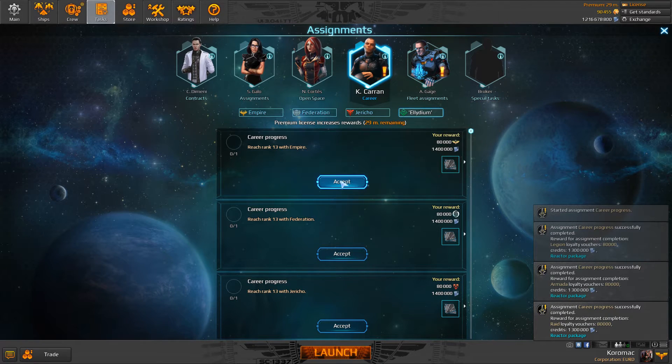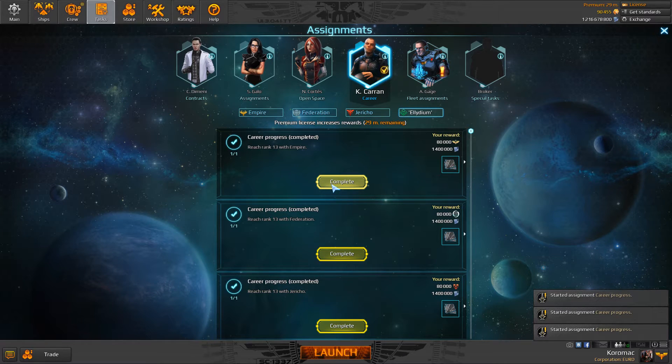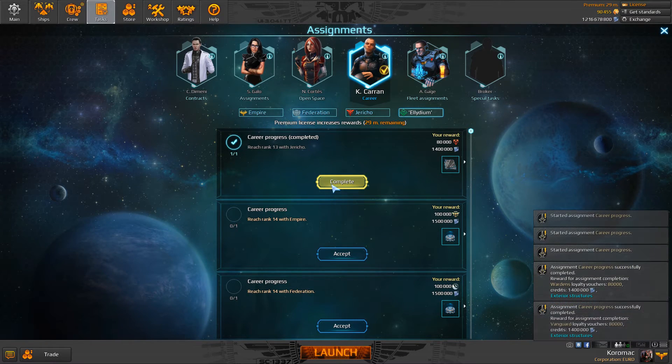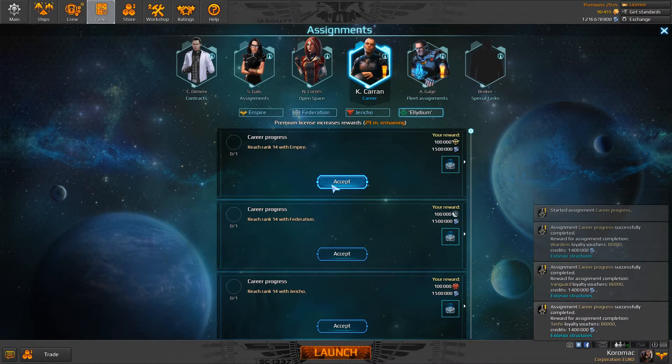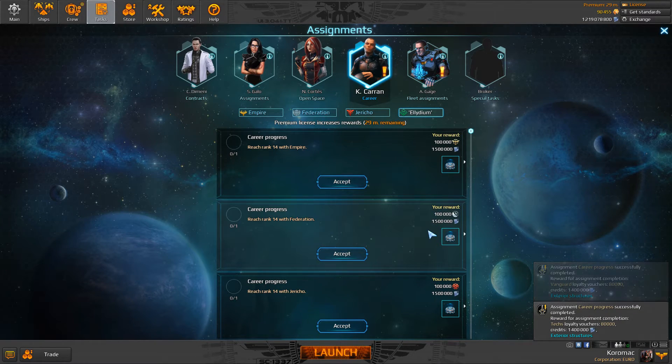Now we have exterior structures again. Let's do that. Rank 14 with Empire — rewards are bigger, and now we have the Elector Package.